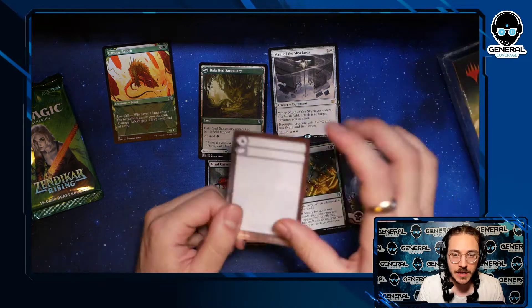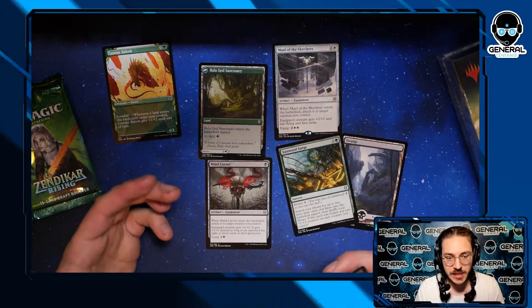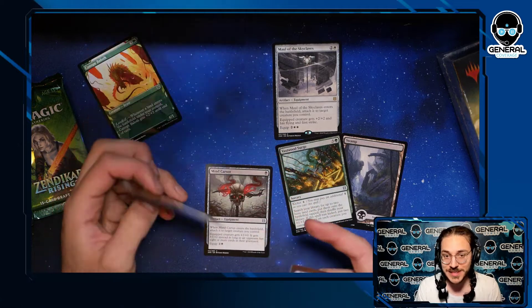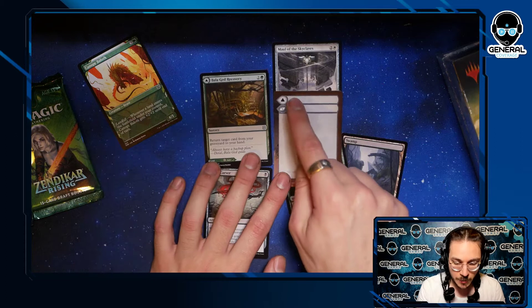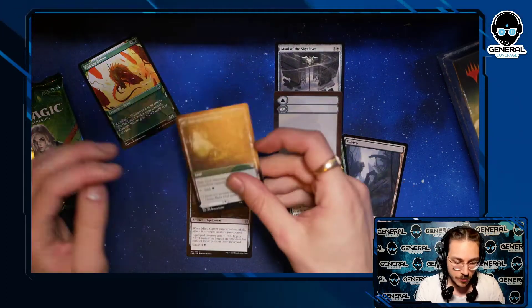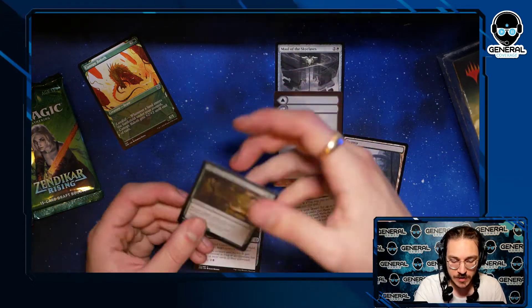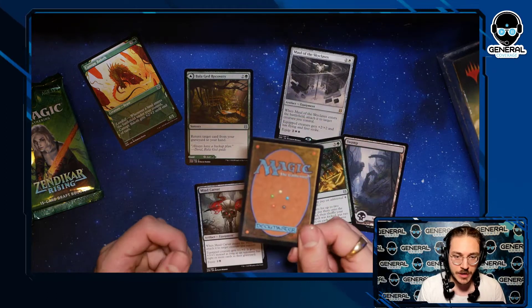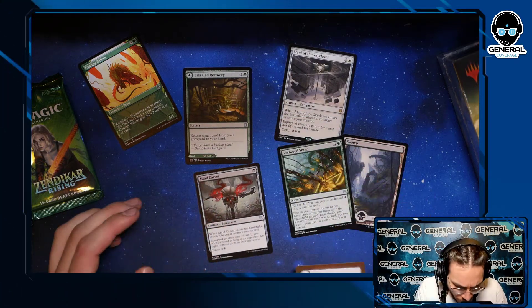These are really, really powerful cards. If you look, that's an actual magic card on the back. If you don't have sleeves or don't want to use these cards — sometimes sleeves aren't entirely opaque — you can write on here. You write down 'Bala Ged Recovery' on one side, and on the blue side 'Bala Ged Sanctuary,' and write what the card does. These are awesome little checklist cards you can use in your deck.